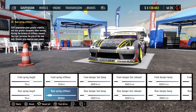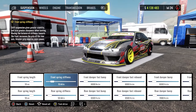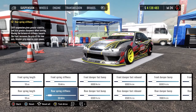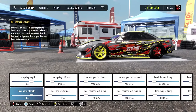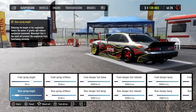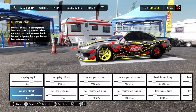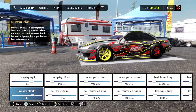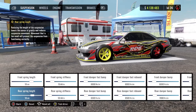First thing you want to do is get those front springs and rear springs under 100. You don't need them cranked up to 100, 150, or anything like that — keep them low, that's more realistic and they are way more responsive. Next, get your car off the ground. If your car is sitting on its butt with no room, your suspension cannot compress or rebound, making all of these settings completely useless.